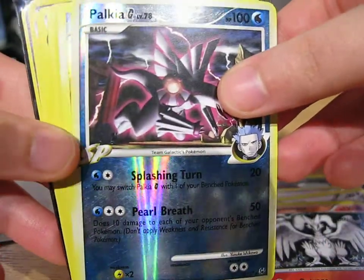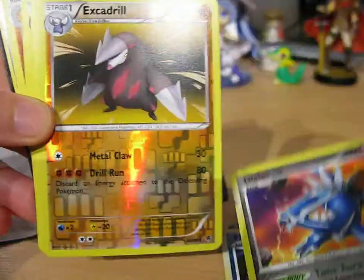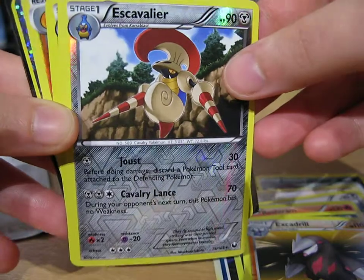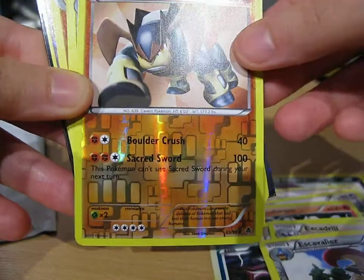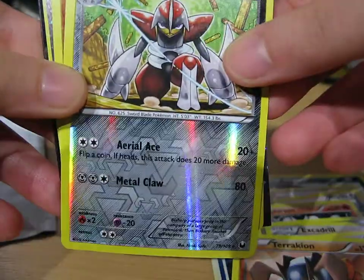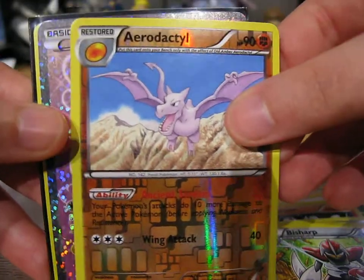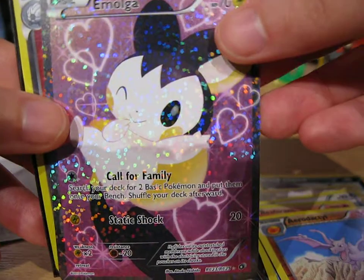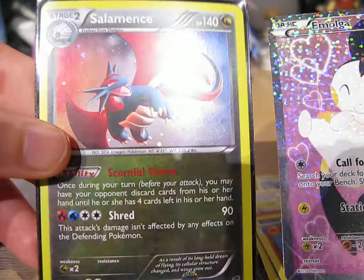Got a Palkia Reverse, a Dialga Reverse, an Excadrill Reverse, an Escavalier Reverse, a Terrakion Reverse, a Bisharp Reverse, an Aerodactyl Reverse. And we've got a Full Art Emolga and a very nice Salamence.